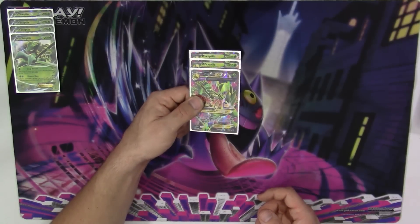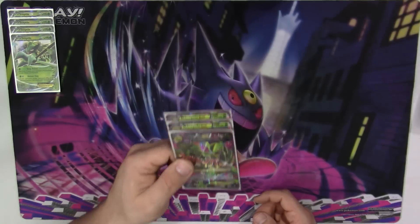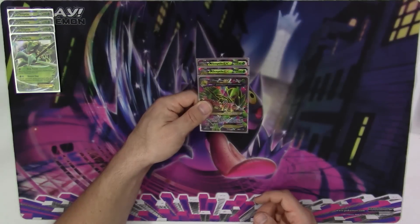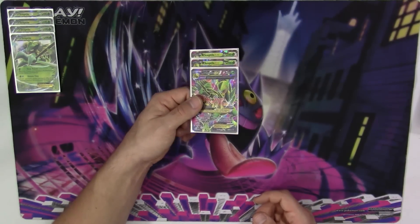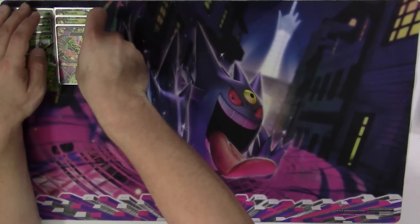There's no way that they can knock you out. As long as you're able to just keep healing, they have to one-shot you. And 220 is a big, big number to have to hit, and it's just not very easy to do, even for Night March. That is the lineup there for Sceptile.